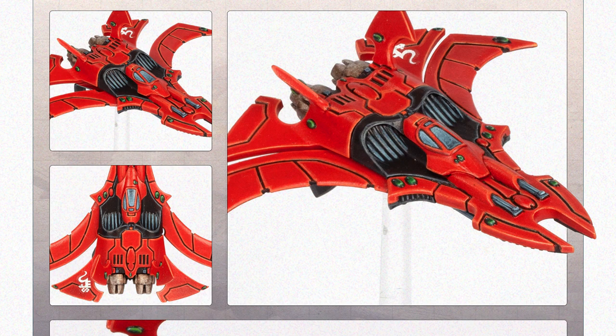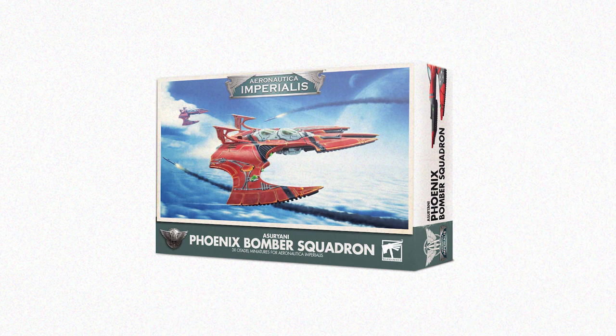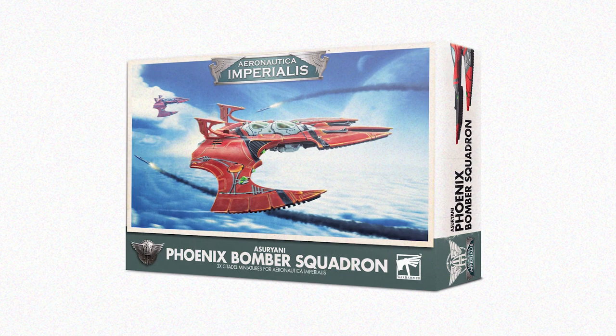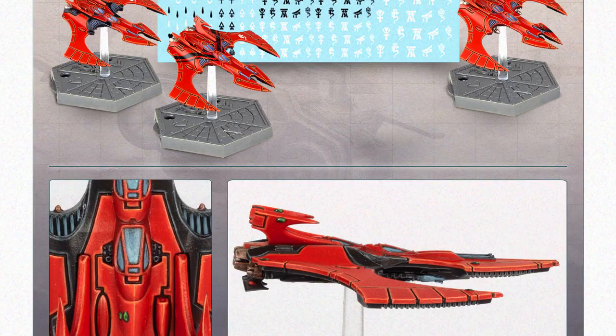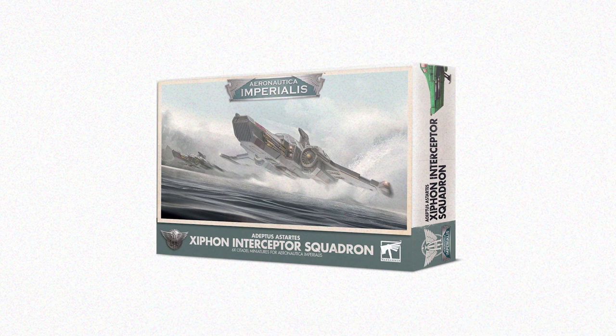The main fighter deployed by the enigmatic Craftworld Eldar, the Nightwing has a preternatural level of speed and maneuverability. This box set contains six Nightwings which have four weapon options each and can be assembled with their wings locked forwards or backwards. The Phoenix Bomber is the heavy Eldar strikecraft carrying a ground attack payload and is an integral part of the Asuryani war machine. This set contains three Phoenix Bombers with three weapon options and two missile array options each, and a set of Eldar transfer sheets.